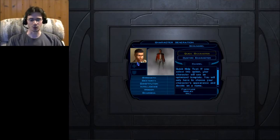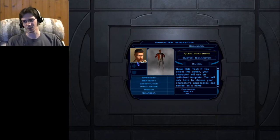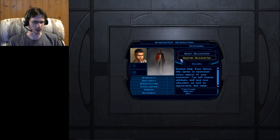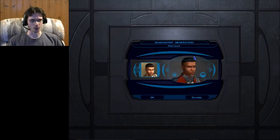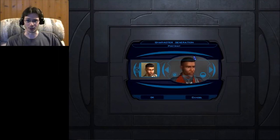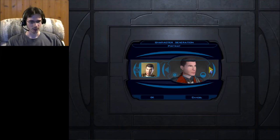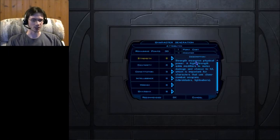Now we're in character generation after selecting our class. There are two options: make a quick character and have the computer generate one randomly, but where's the fun in that? So we're going to do custom character. Right away it asks for a portrait — this is how your character looks. There are a bunch of different stock profiles, so pick whichever you like most. Then we go on to our attributes.